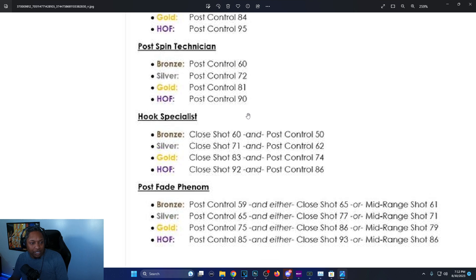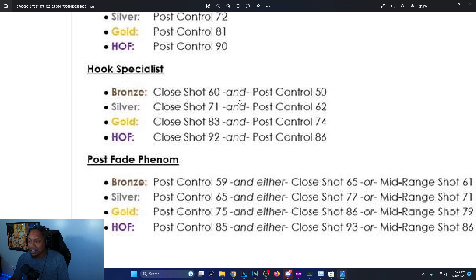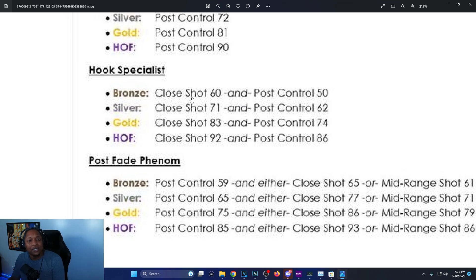Hook Specialist is one of the new badges: bronze is 60 close shot and 50 post control, silver is 71 close shot and 60 post control, gold is 83 close shot and 74 post control, Hall of Fame is 92 close shot and 86 post control.